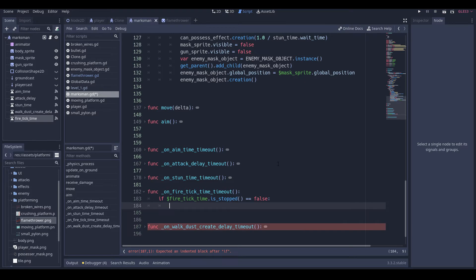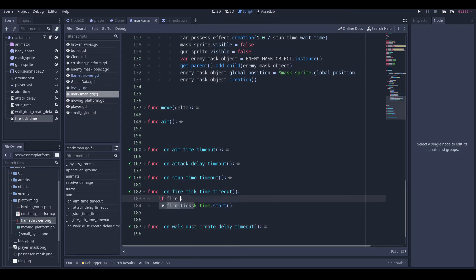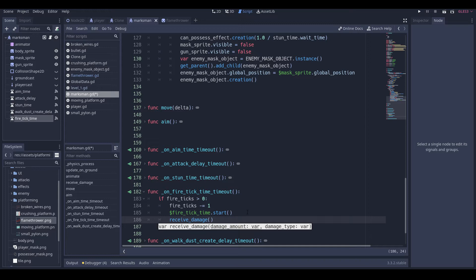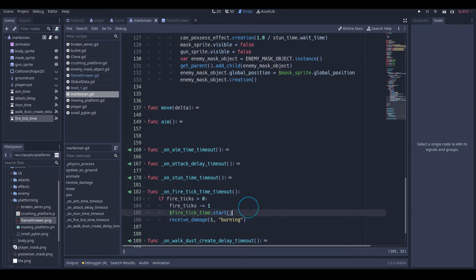Then if fire_ticks is bigger than zero, fire_ticks minus equals one. Then we go to receive_damage — it's going to be 1 and the damage check is going to be 'burning'. So we're going to have fire_damage which is going to pass in the amount of ticks we want to do, and then burning_damage which is the actual damage being carried out.